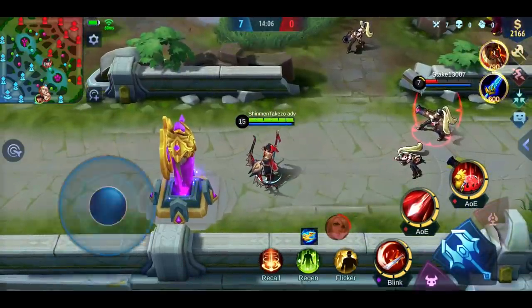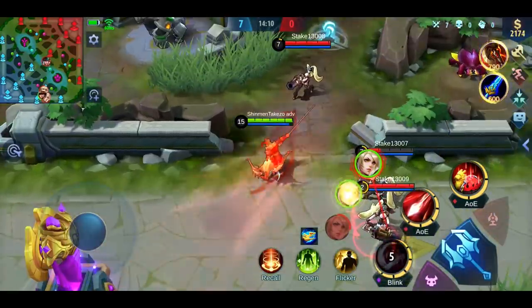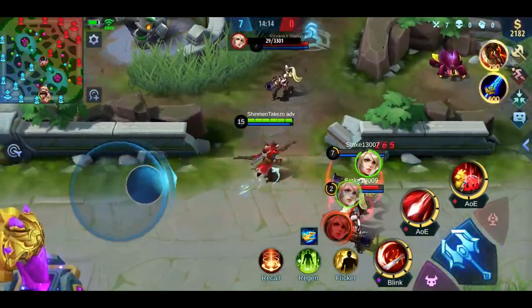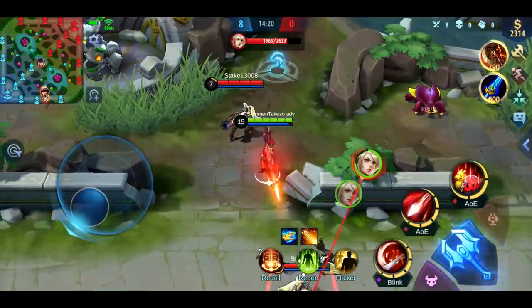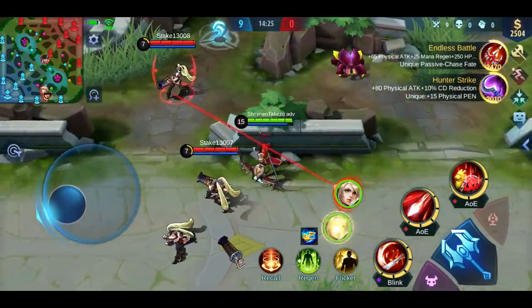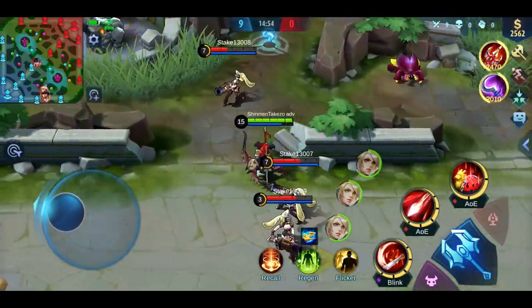Before we get to the third skill — the first skill's cooldown can now be reduced by activating your passive through switching weapons. So the cooldown is already super low, but you can lower it further by switching weapons. He's going to be super mobile.